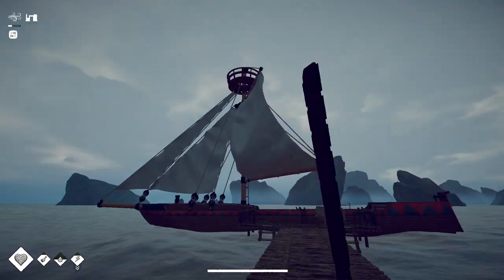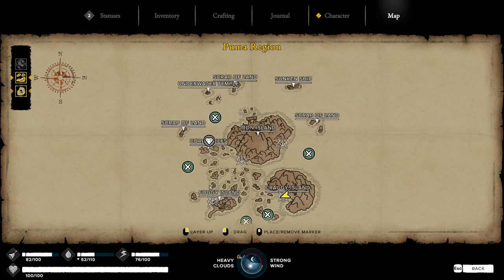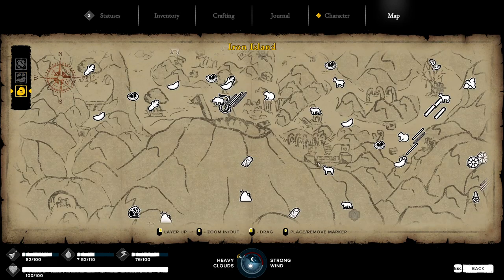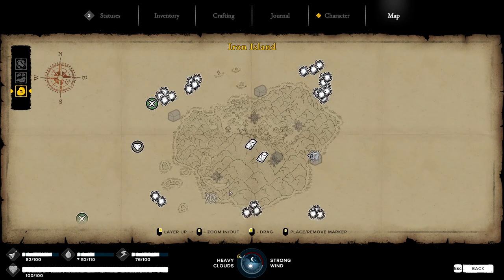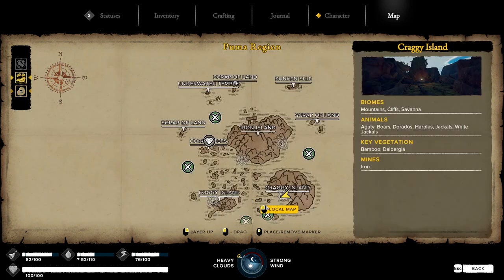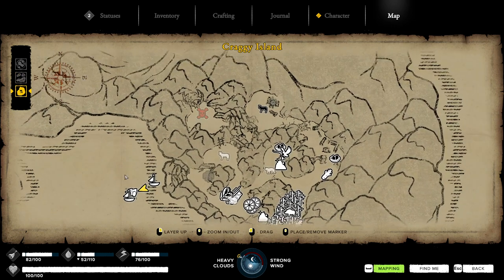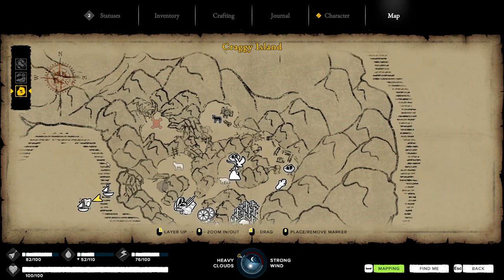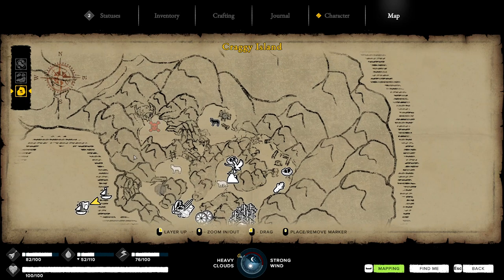That is basically the rundown of the new stuff in the Puma region — I believe that covers everything. There's nothing else really to do besides get the iron tools and the boat, and then life will be a whole lot easier as you map everything, find all the treasure chests, and kill all the enemies. You can kill the boss on normal with copper weapons, crossbow, obsidian axe, or spear — just bring some healing items.